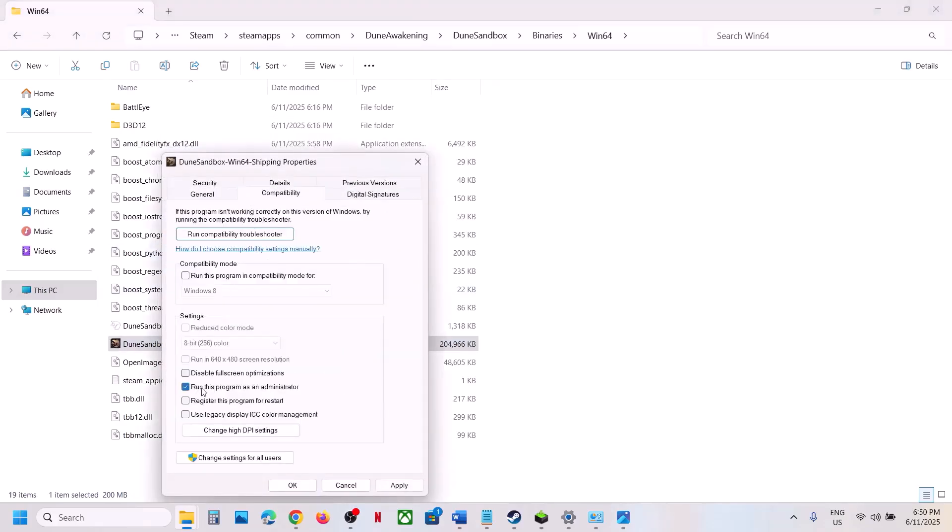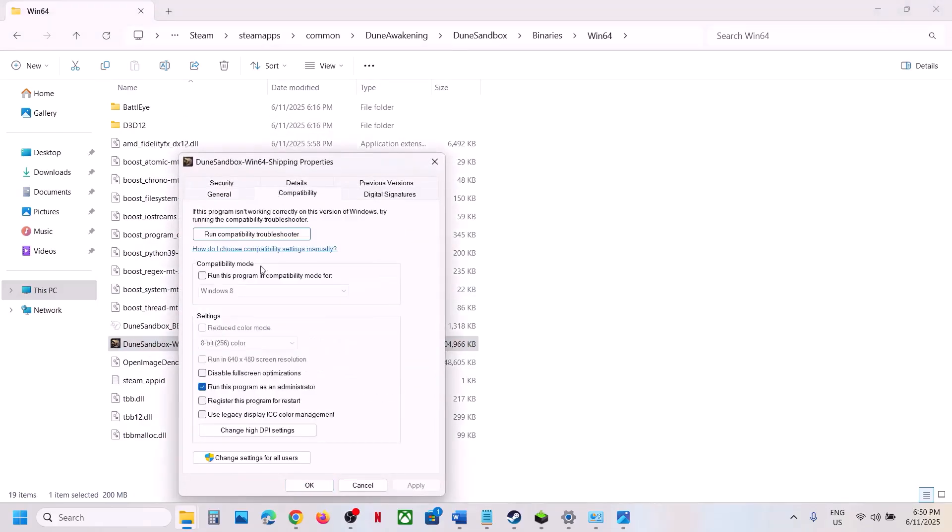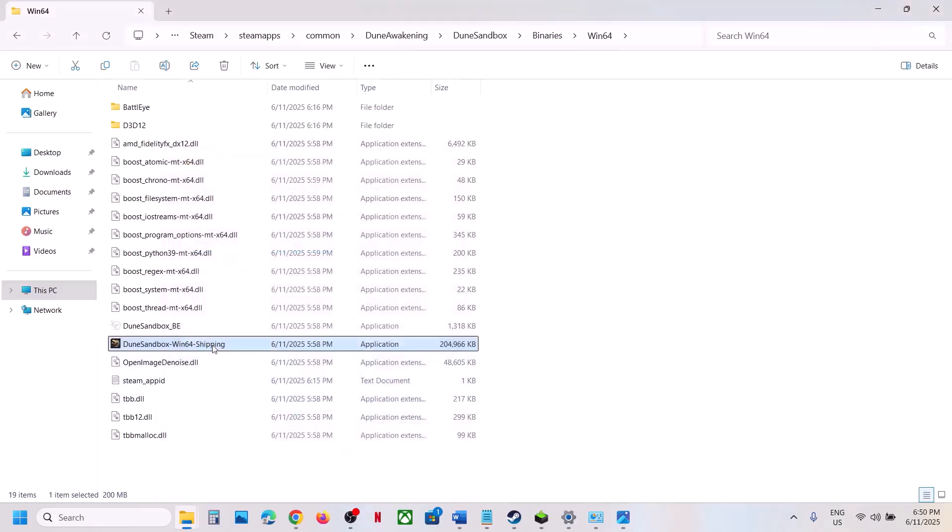If that does not work, right-click and go to Properties. Check 'Run this program as an administrator,' click Apply, then OK. If still not working, try selecting Windows 8 compatibility mode, apply and check. You can also try Windows 7, or check 'Disable Full Screen Optimization,' then apply and launch the game.